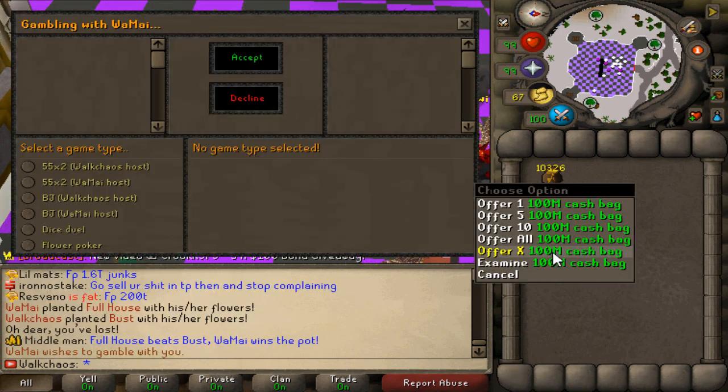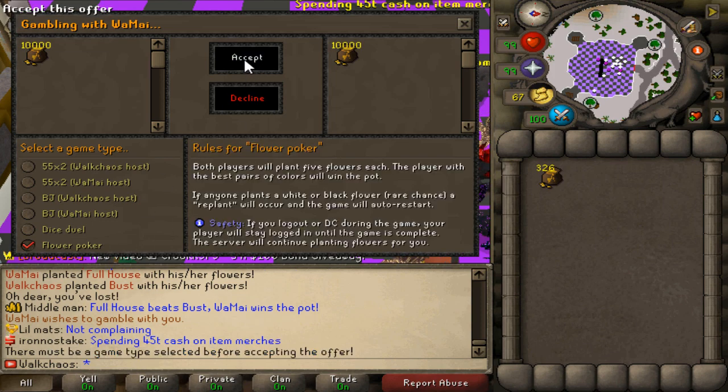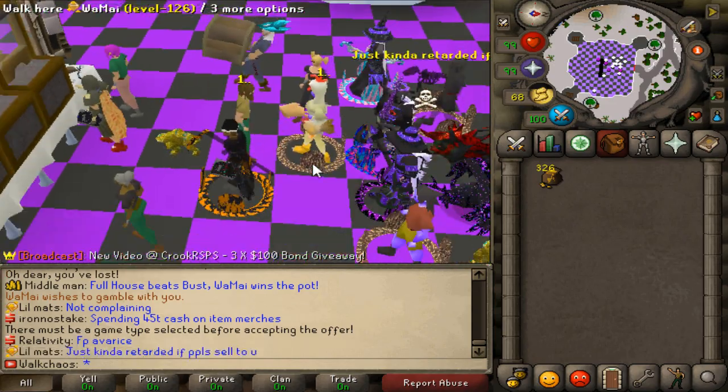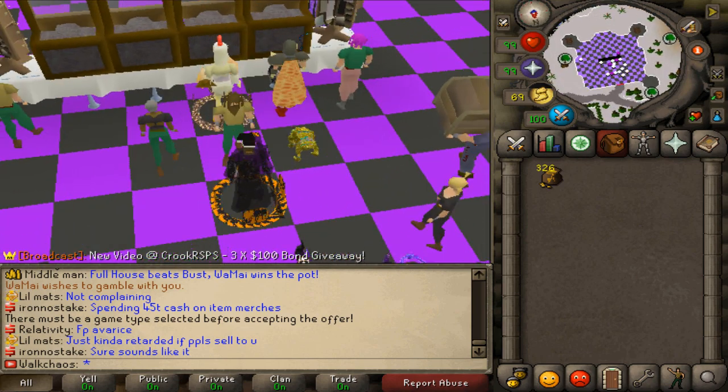We've got one trill left. I have gear worth like six or seven trill but I really don't want to gamble it. I'm looking at a freaking losing streak at the moment. Hopefully we go with this next one — let's see.